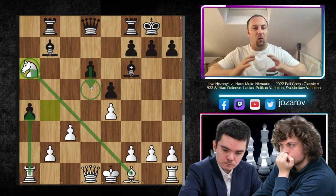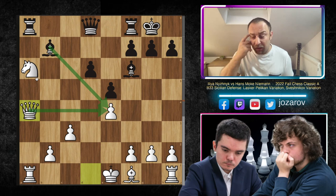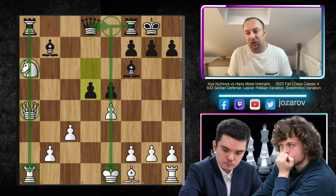White had a great grip around D5 early on and never allowed anything to happen there. But now look at what happens after Knight to A6. Hans attacks the Knight, Queen to A4 picks up the pawn while also protecting the E4 pawn, but now Hans plays D5 - and look at this, the position is suddenly open! This position is perfect for the Bishop pair. The E-file will open, the Rook gets into the game, the Queen gets into the game. From this point on, Black is slightly better.